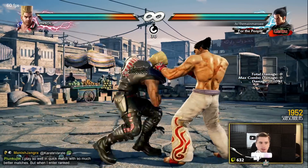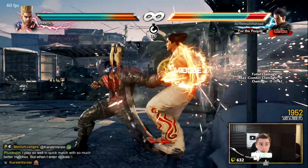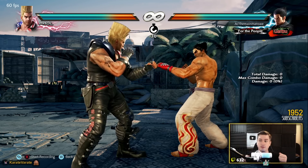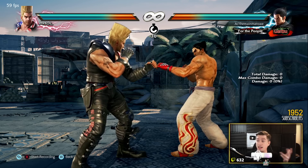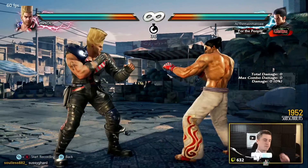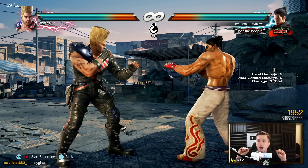As you know, when Paul does this — mid, high, natural combo, kaboom — or he does mid, mid, natural combo. Many times what people do is duck anticipating the high and try to get a twin piston or something. But that means you're at risk of getting hit by the mid, and at the wall that can mean a million damage — it's Paul. But if you fuzzy guard this, which you'll see JDCR do every time, you can beat this string a hundred percent.